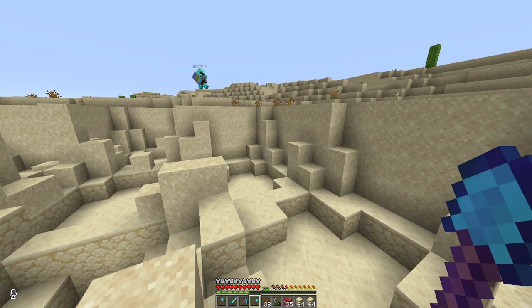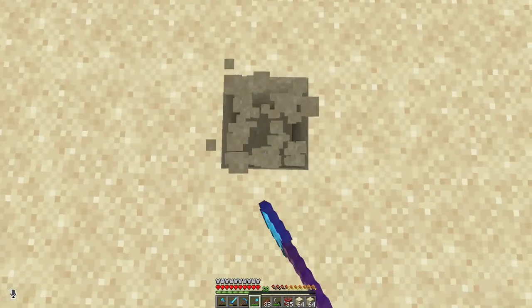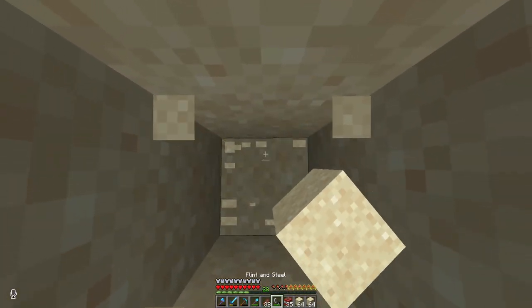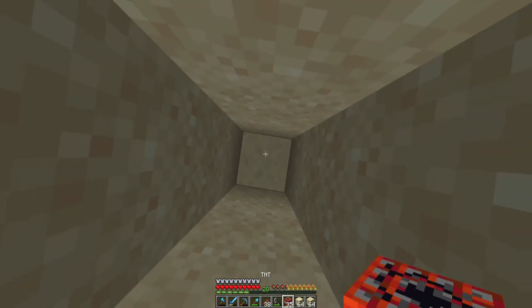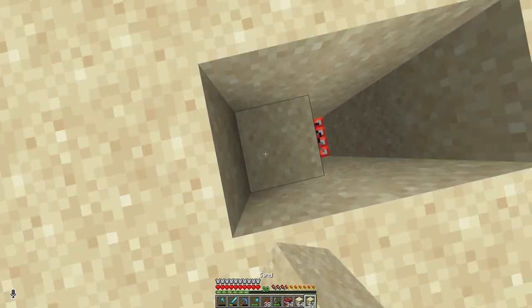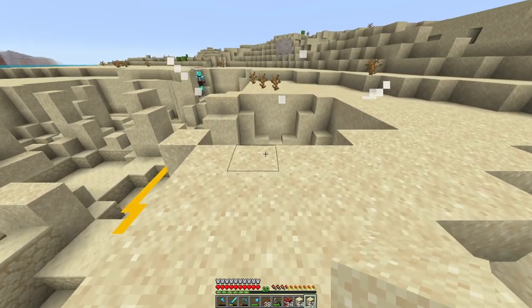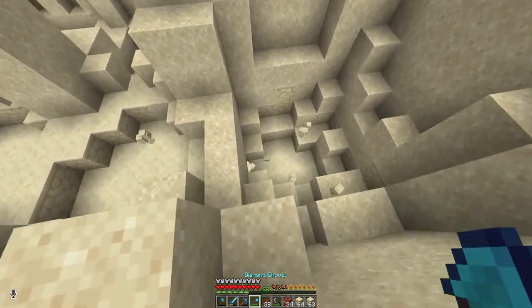I've noticed I keep doing what Billy does. Billy made an amethyst farm, I made an amethyst farm. He made a sugarcane farm, I made a sugarcane farm. He made a gunpowder farm, I made a gunpowder farm. He's just following his footsteps — one of us is stealing from someone.